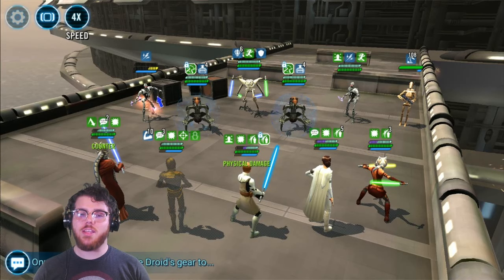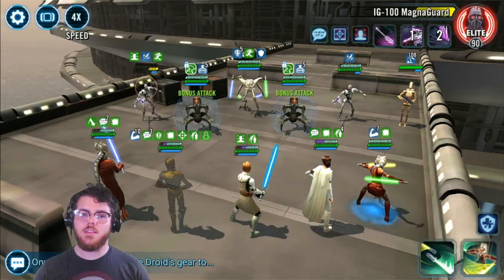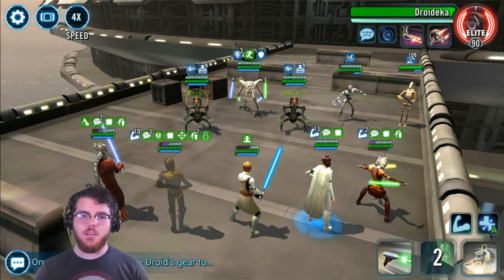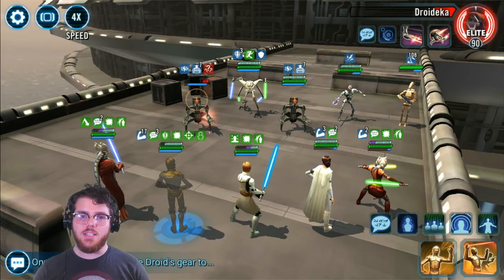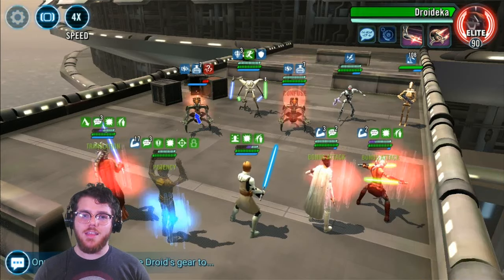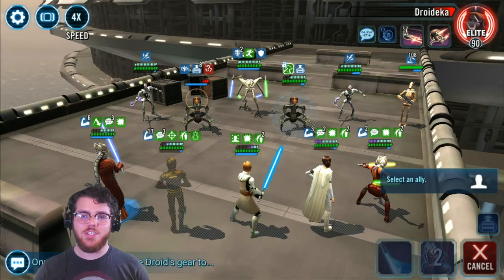I'm glad I have the Zeta on Shaak Ti because her counter will remove the taunt on these Magnas. Now it's safe to kill anybody since Grievous still isn't awake, and we got a good hit to kill a Magna. Now that these Droidekas are free, we want to kill them as quickly as we can. I should have put the Mass Assist on the other Droideca — the one I targeted was about to get 10% turn meter from another character taking a turn. That was really dangerous; I should have just gotten Droideca killed. Always take the sure kill.